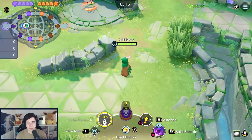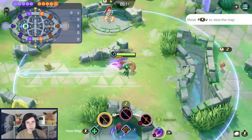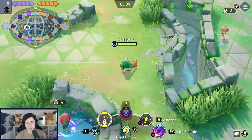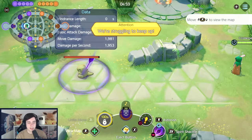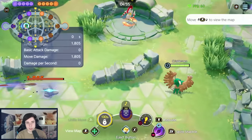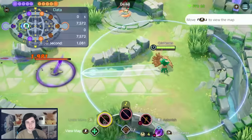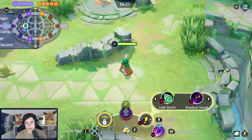After Spirit Shackle lands, it leaves an area on the ground under the opponent. If they move out of it, they take damage and get slowed — but this only happens when you reach maximum charge. If you don't fully charge it, this effect won't trigger. So always aim to hit that first line to maximize your Spirit Shackle damage.